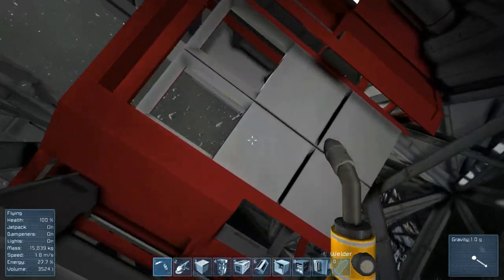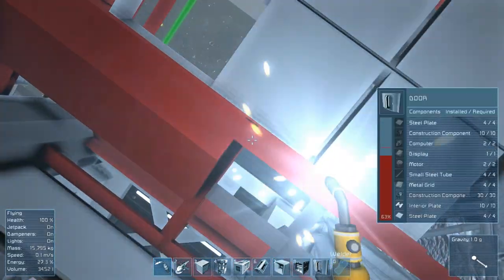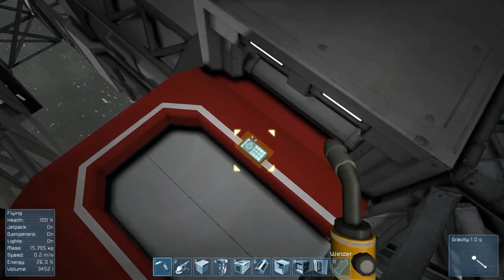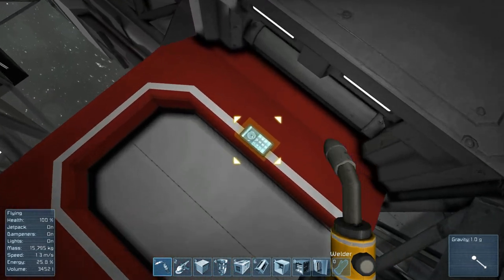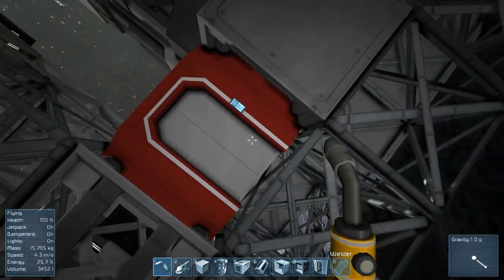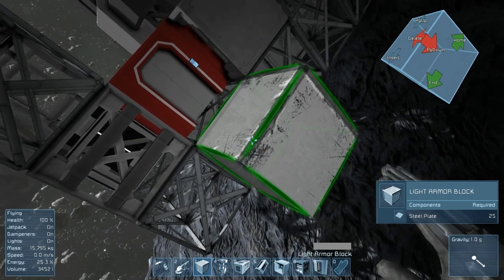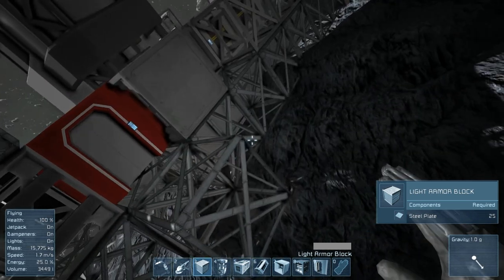Right here, we need to finish this door for sure. We have everything we need, and it is built enough. Let's open it up. It has no power — you can't open it if it has no power. Fair enough. So the floor is going to be right along here.